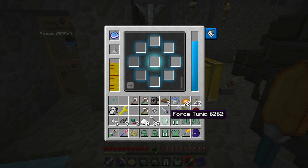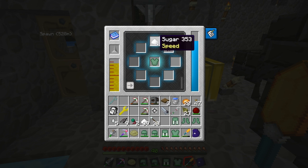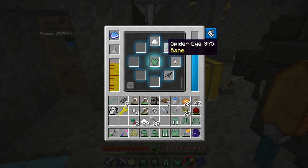We're gonna make ourselves some armor. Let's start with a force tunic - bam, in the center. I want to run fast so we'll put speed on it. Let's put bane on it because bane is an enchantment that basically renders things useless - like creepers can't blow up anymore, and why wouldn't you want that? We'll throw damage on there too. So we've got damage, healing, bane, and speed.